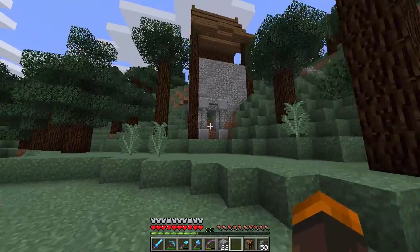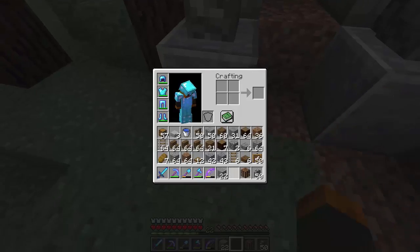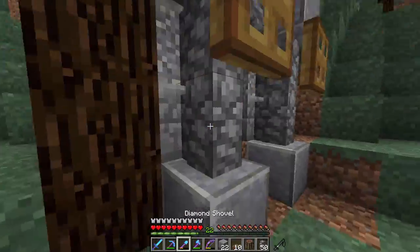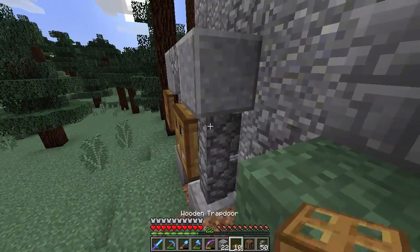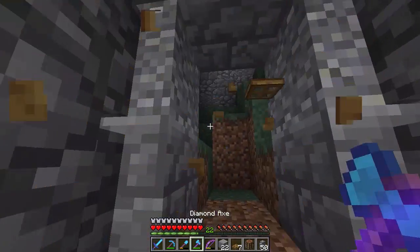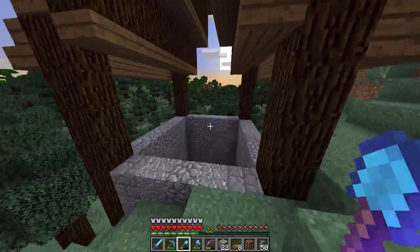I like that it adds something different to the build. I'm wondering if we should add anything around here — maybe some trap doors. Or better yet, we could add flags or banners on these two sides. For now we'll leave it as is — I think that looks just fine. Over here we'll clear it up and probably have a downstairs level as well.